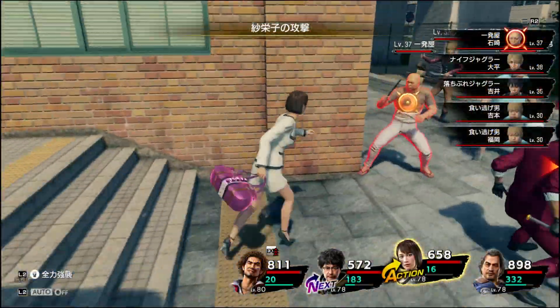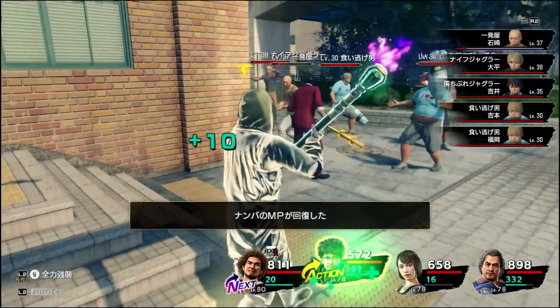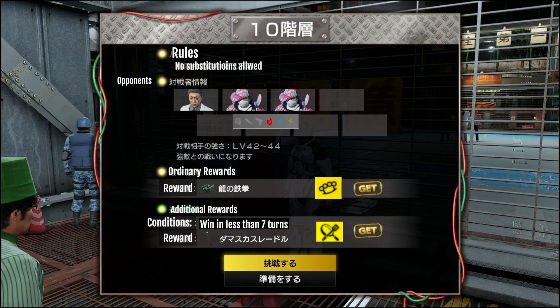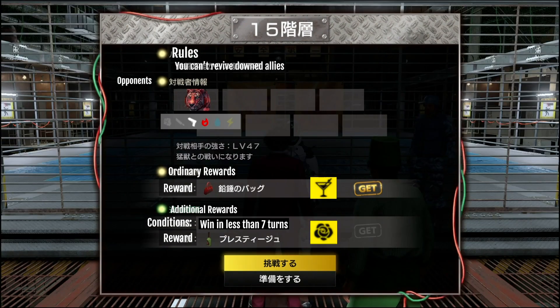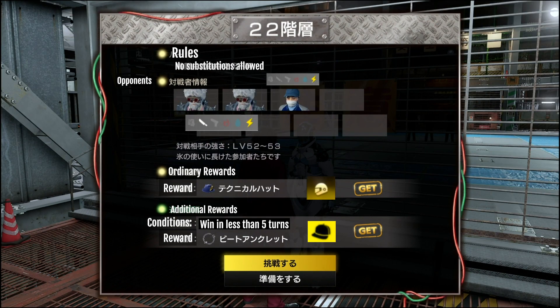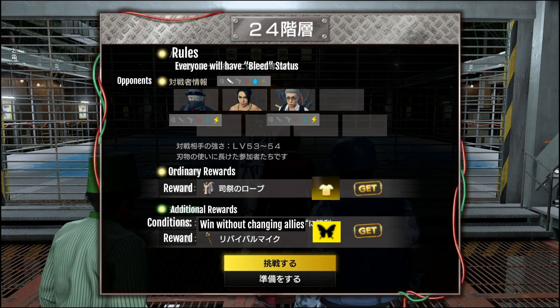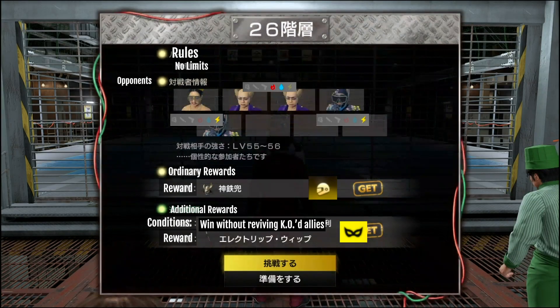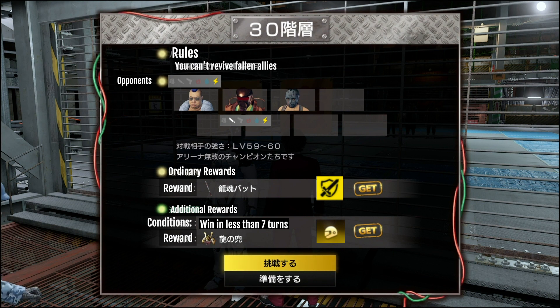So now let's go over where you can find all of these weapons to craft your Kiwami weapons. For the Mafia job, you can find the crafting weapon on the 5th floor of the arena. For the Hitman and the Chef job, on the 10th floor. For the Bar Owner job and the Host job, on the 15th floor. For the Street Musician and the Detective, on the 20th floor. For the Dancer, 22nd floor. For the Idol job, on the 24th floor. For the Homeless job, on the 25th floor. For the Night Queen job, 26th floor. And for the Hero job, on the 30th floor.